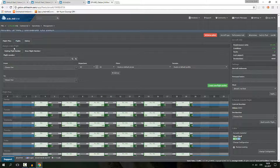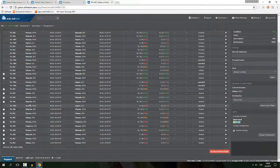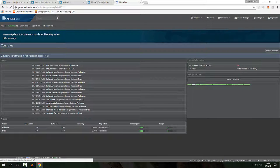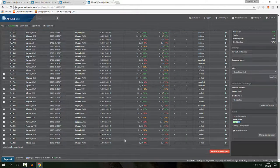Podgorica and Tivat are fairly neglected airports, so I'm hoping we can get some decent numbers there. They're starting to look pretty good — they have almost no connections, so I'm hoping that's going to be a blast for us later on. They're not big, but they're the only two airports in Montenegro and neither has any decent connections.